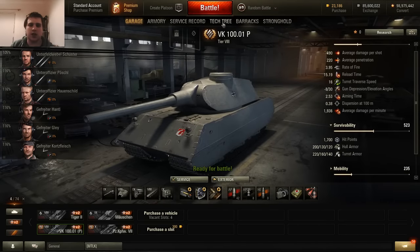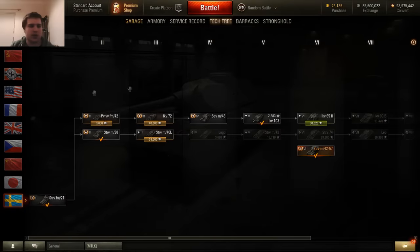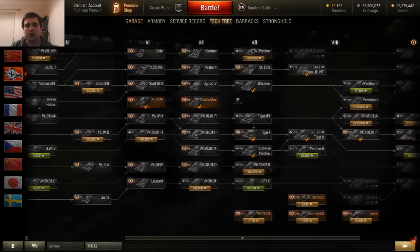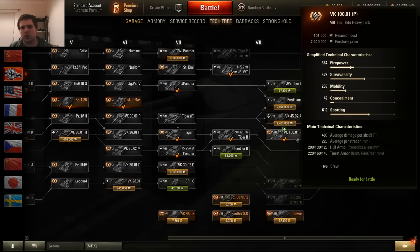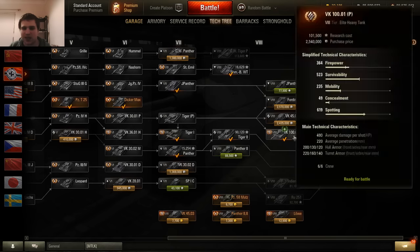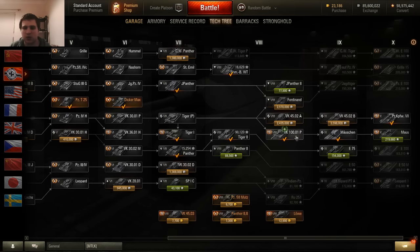There's a slight rejigging of the German heavy tech tree. Whereas at the moment you currently have two German heavies — the Maus and the E100 — under the new tech tree, going through the Tiger P, it will now split into two lines, one of which leads up to the Maus with two new tanks added in: the VK 100.01P and the Mauschen.